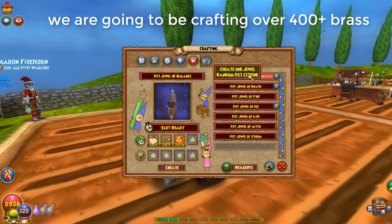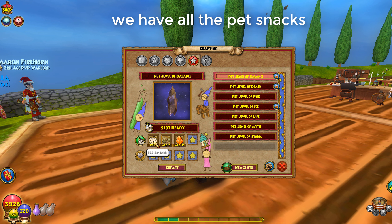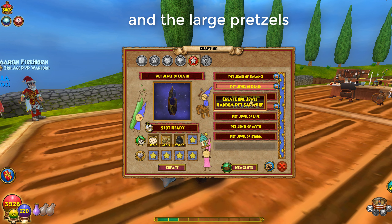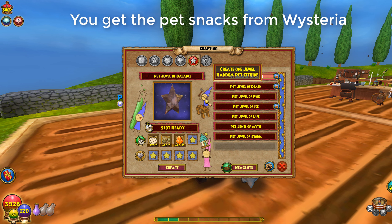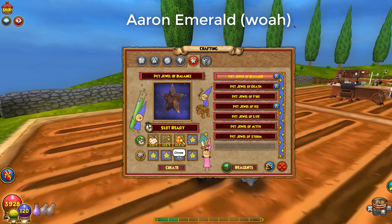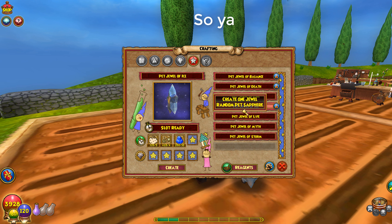We're going to be crafting some jewels today — crafting over 400 brass into jewels at the jewel crafter station. We have all the pet snacks, the citrine, the onyx, the large pretzels, the sapphire, and the diamond carrots. You get the pet snacks from Wisteria, the brass from the bazaar and just from playing the game, and the citrine you can buy from pretty much any place that sells reagents — simple reagents you can buy hundreds of.